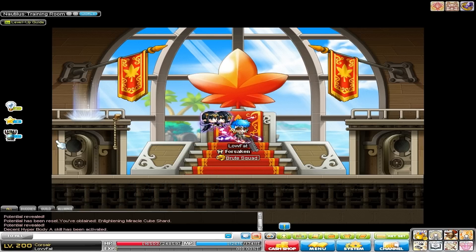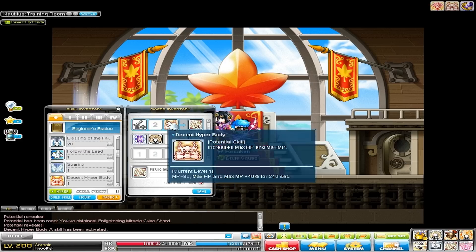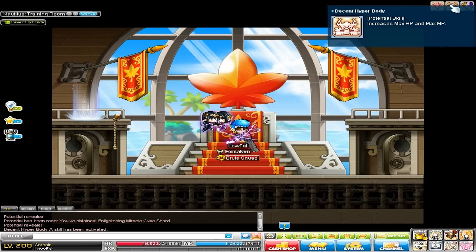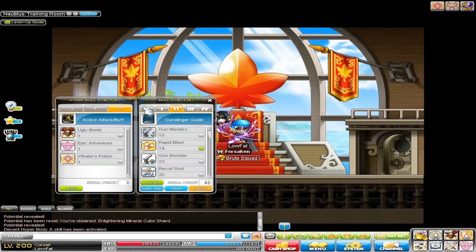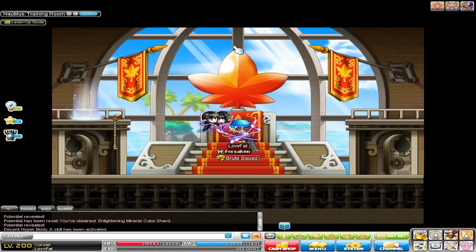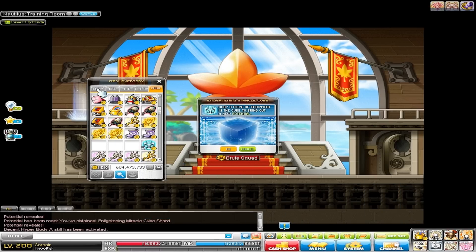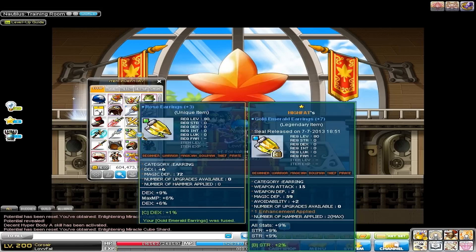Wailer's Potion increases it by 40% — that's what I said. Yes, 40%. And HB also does 40%, so it's good that it stacks. Why don't we just try and get this thing legendary? I've got enough boss damage as it is to be able to hit above the cap.